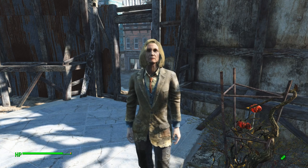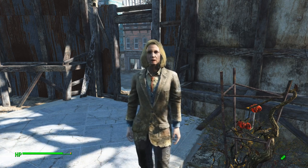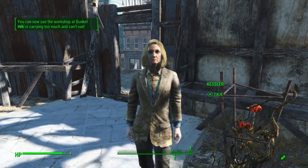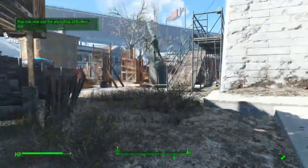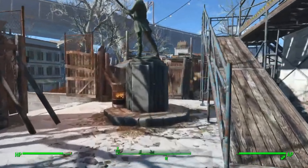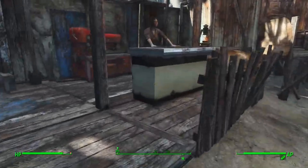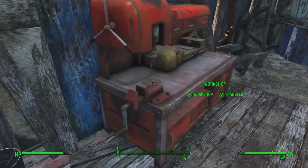So once you've completed one of those 2 methods, simply walk up to Kessler and she will let you know that you have powerful friends and she will give you access to Bunker Hill. Now that we've unlocked the workbench, simply walk up to it and open it to gain access to the settlement. It's located behind Kay in her medical clinic.